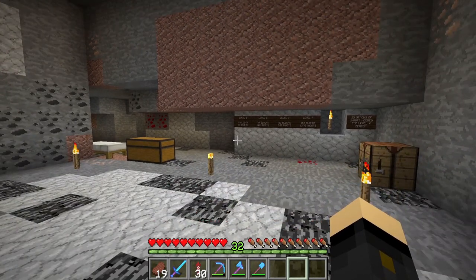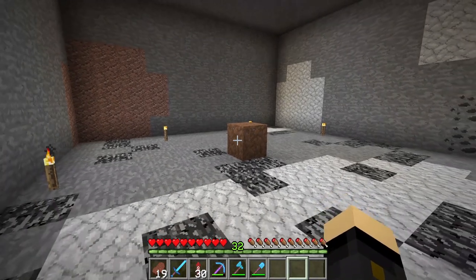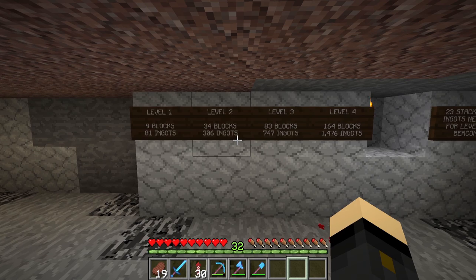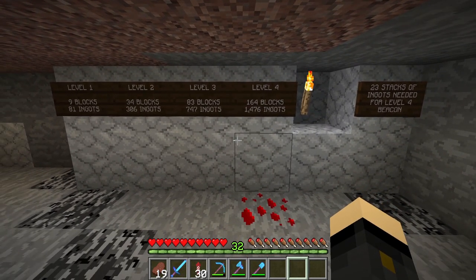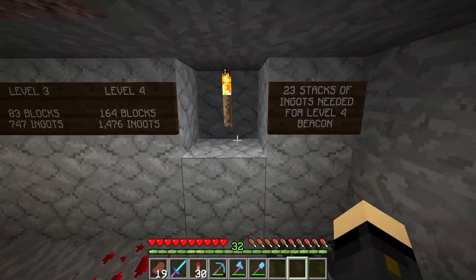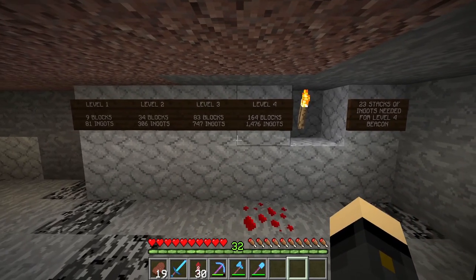The first thing to look at with a beacon is what you're going to need in order to make it. Depending on what level you want, you'll need the following blocks: level one is 9 blocks or 81 ingots, level two is 34 blocks or 306 ingots, level three is 83 blocks or 747 ingots, and level four — the maximum — is 164 blocks or 1,476 ingots. That equates to just over 23 stacks of ingots for a level four beacon.